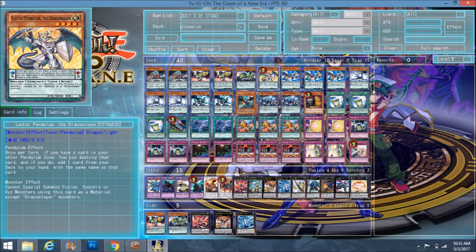I play one Luster Pendulum simply because the Draco Slayer synchro and fusion are in the extra deck — you don't really need to play them. Back in the day people used to play Dracos with triple Painful Decision, Masterpiece, and Draco Face-off to give the deck speed, but I don't think it was necessary. I play it just in case I want to see Ignister, which is also at one.